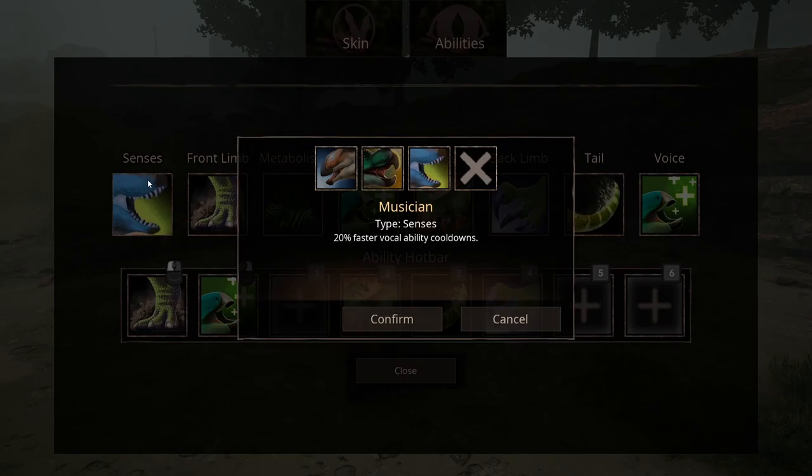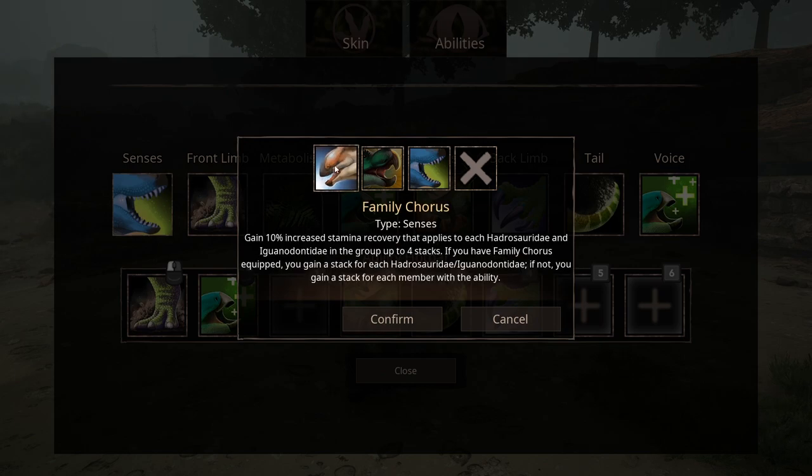Let's take a look at each of our abilities starting with Senses. I've already unlocked all of the abilities beforehand. First up is Family Chorus — you gain 10% increased stamina recovery that applies to each Hadrosauridae and Iguanodontidae in the group, up to 4 stacks. If you have Family Chorus equipped, you gain a stack for each of these 2 families. If not, you gain a stack for each member with the ability.